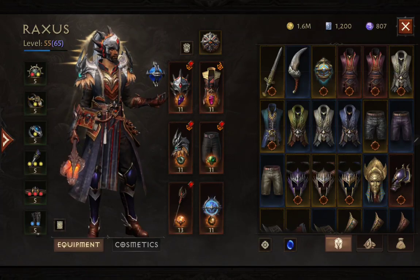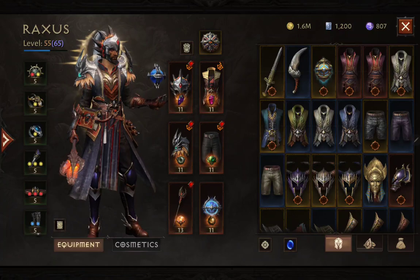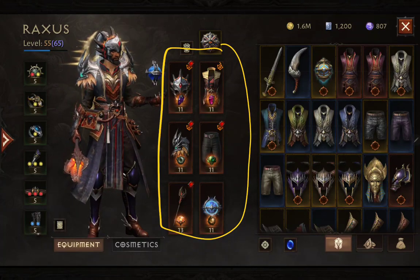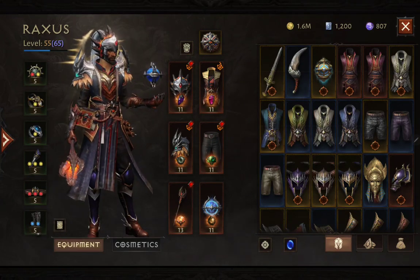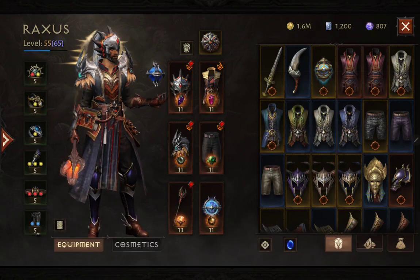Your armor ranges from normal to magical, unique, and set items, and finally the legendaries. The legendary items are usually found in this section over here. They drop from bosses, dungeons, sometimes ordinary or elite monsters, chests, quests, or you could get legendaries from the battle pass.